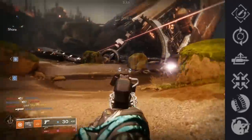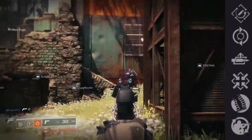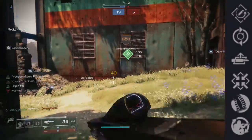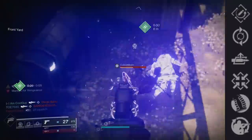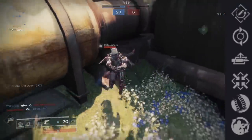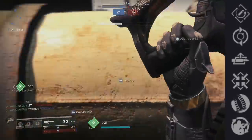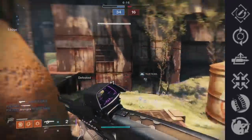Onto the perks. The first perk node has Rapid Hit — an absolutely elite perk. There are only two sidearms in the entire game that have it: this and the Lonesome. Rapid Hit is all about stability while also granting a huge boost to reload speed. Precision hits grant stability and reload speed, stacking up to 5 times. Feeding Frenzy is another top tier perk — any kill grants a faster reload, unlike Outlaw which needs a precision final blow.